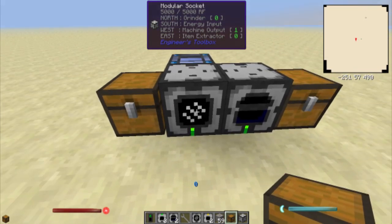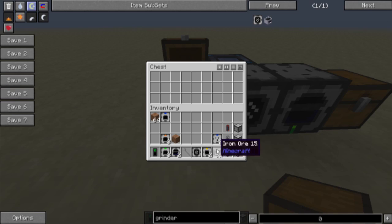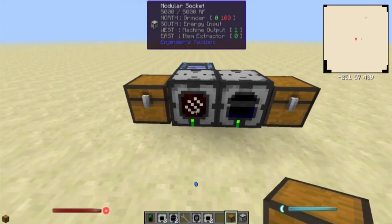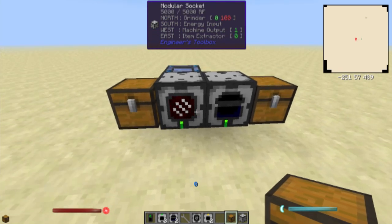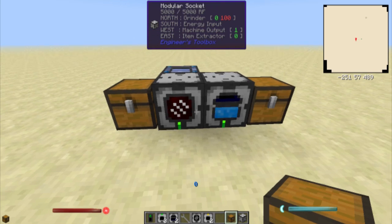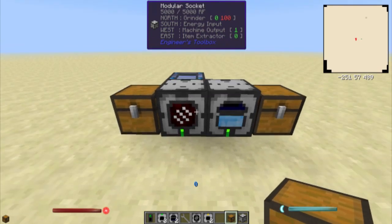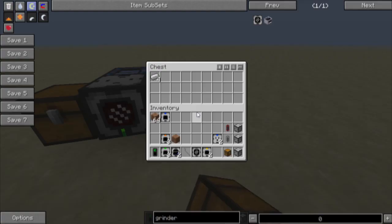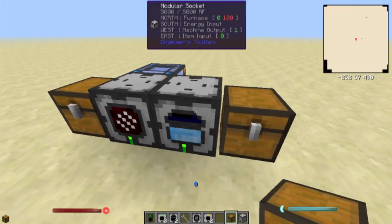Same setup here with a grinder module on the front. Let's take this iron, put it in here — it should pump it through. And when this is done it should toss it right over here. So now be warned: this grinder and furnace setup, I do not believe doubles your ores. We'll find out here in a minute — we'll let that run through and then we'll double check it.